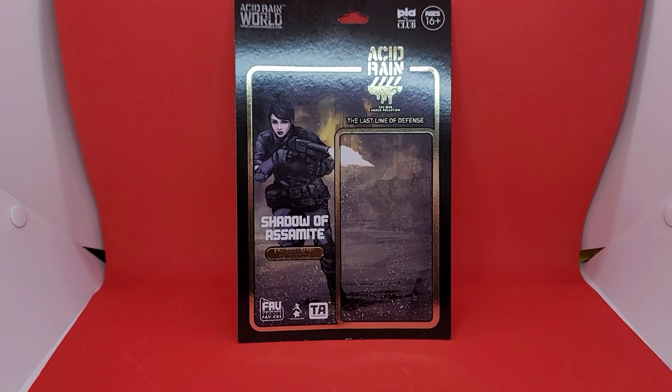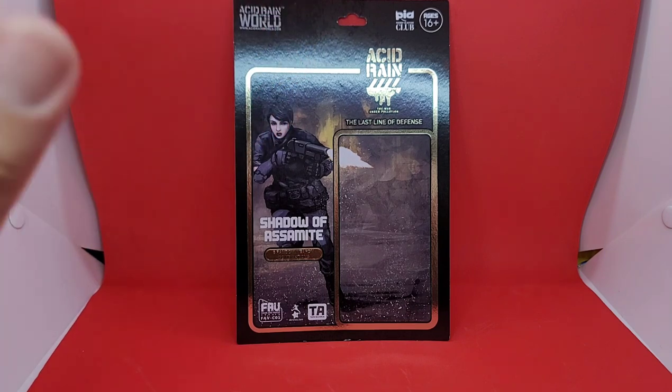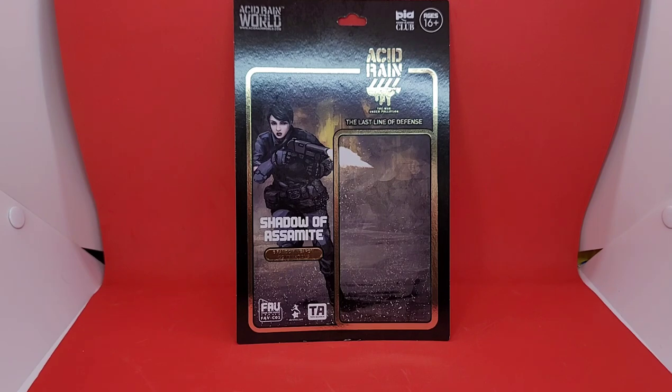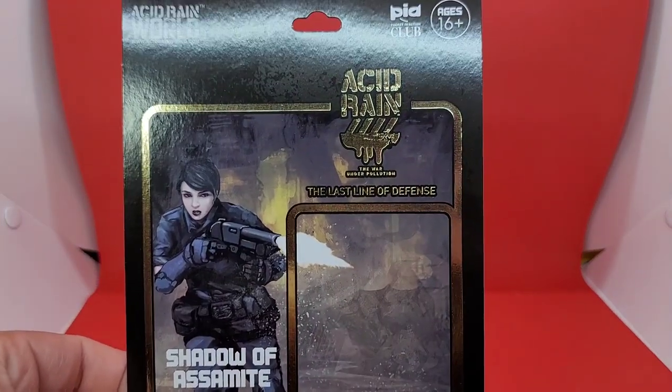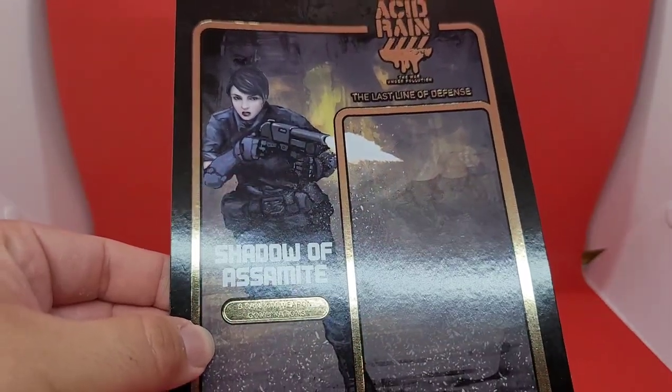Here we have the actual card back by itself — a lot less glare now. The box art itself looks really badass, especially showing the gun firing in the background. It's an all-black figure so it's not hard to capture the colors, but I like the gold trim — that's pretty badass. You get everything you need: PIA Club at the top, age 16+, 'The War Under Pollution, The Last Line of Defense' all in gold, Shadow of Asomite, and six random weapon combinations.